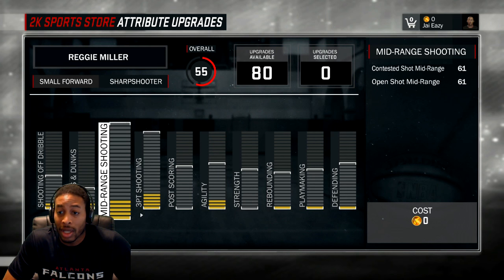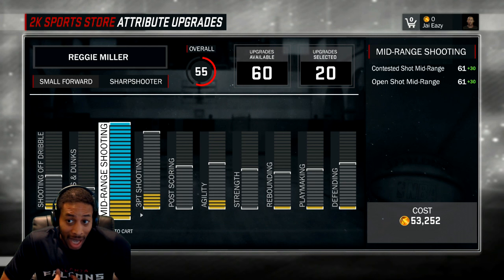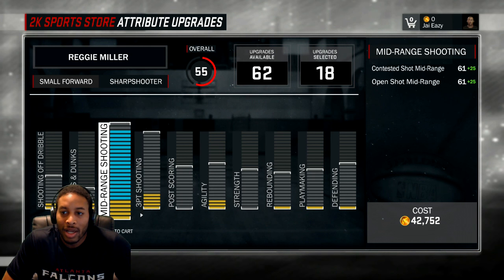The important category for you as a sharpshooter — the most important thing is going to be your mid-range jump shot and your long-range jump shot. Depending on how you shoot, I feel like 85 is good enough. It's a good enough jump shot. You don't need to invest more points than 85 in here.